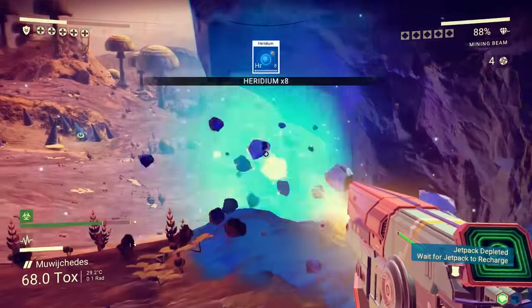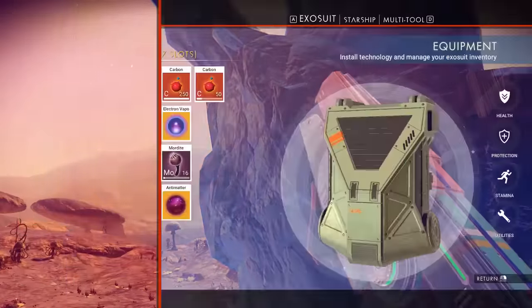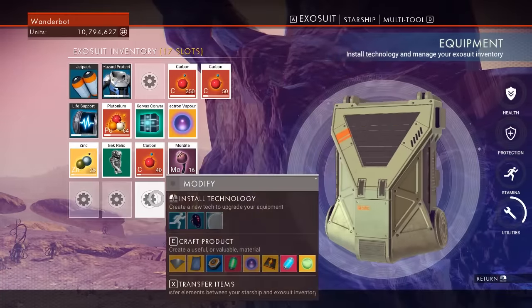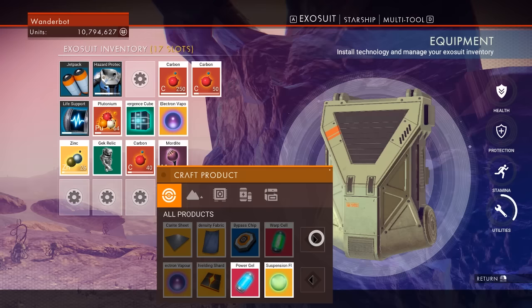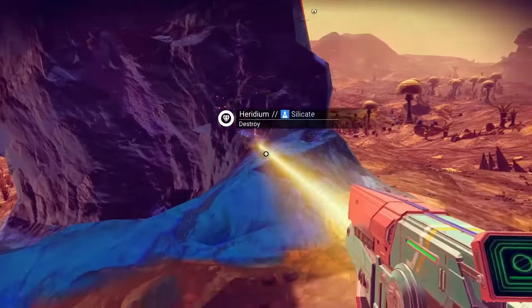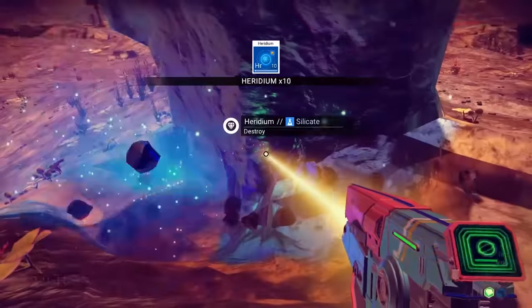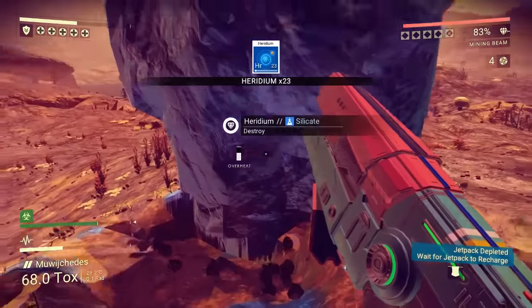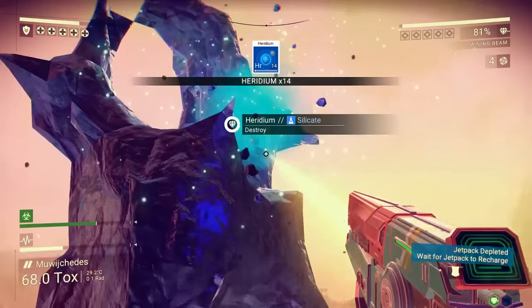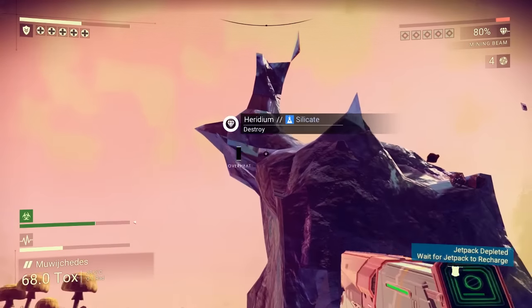Yeah, I don't have to worry about the toxic protection too much. I'm just going to load up on as much heridium as I can — we're always going to need more of it. We need heridium for antimatter, which I just put away. Whoops. I'll have to go out of my way for some plutonium, though — we need it if we want to launch. I might actually be able to fuel my thrusters with parasols, which I think I can make with carbon.